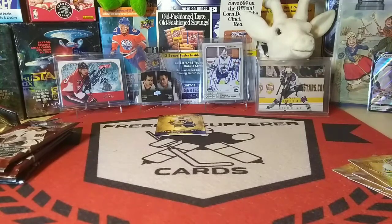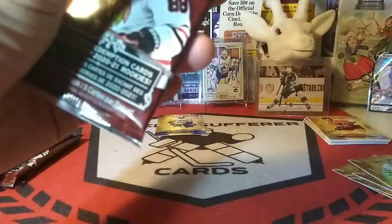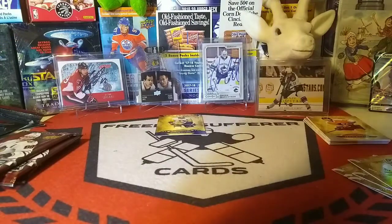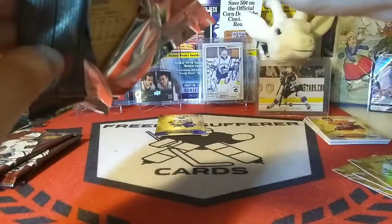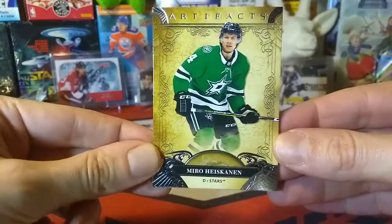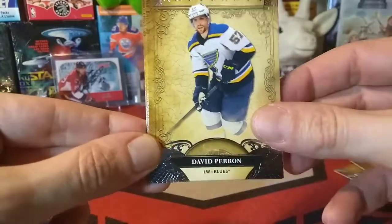Five goalie cards already — five! All right, now we're down to the left side, four packs remain. I believe we got our hit already with that numbered card. Amazing player — David Perron.